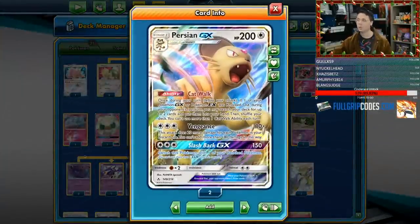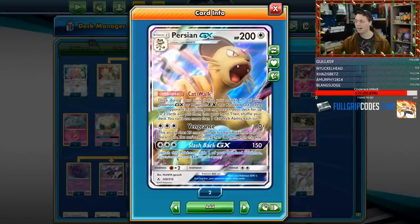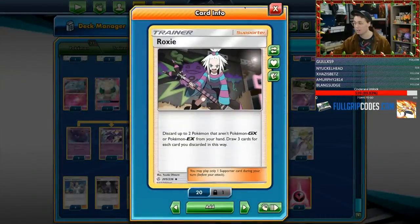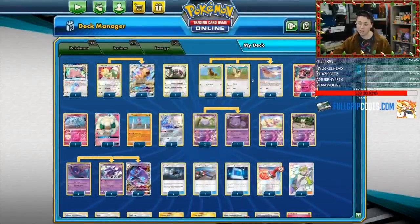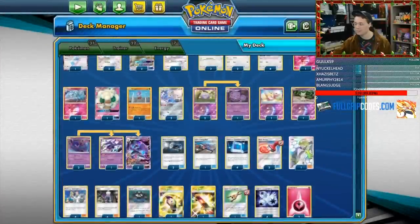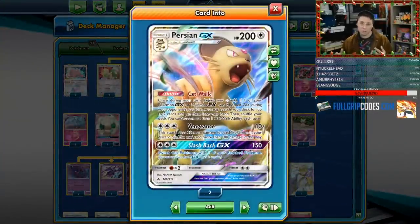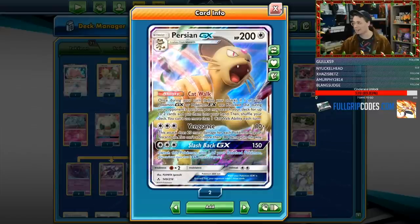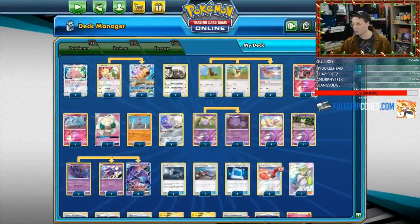You can take that final knockout with Persian GX's Vengeance, which can deal 190 damage if you have nine Pokemon in the discard pile, which is very easy to do since our primary draw is going to be Roxy once we get set up with our Pidgeottos. We use Pidgeotto's Air Mail to draw as well as Roxy. You can also use Island Challenge Amulet to limit the amount of prizes your opponent can take off of the Naganadel GX, or you can soften your opponent's tag team Pokemon up with Persian GX during the middle of the game, using Island Challenge Amulet so they only take one prize on your Persian GX.